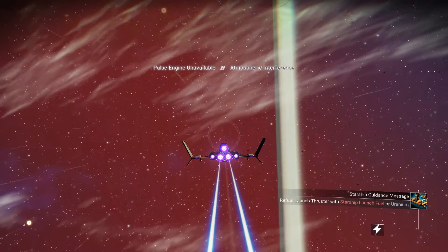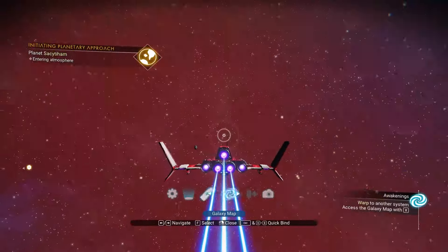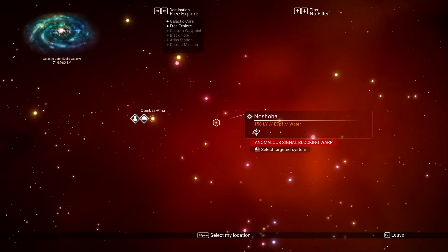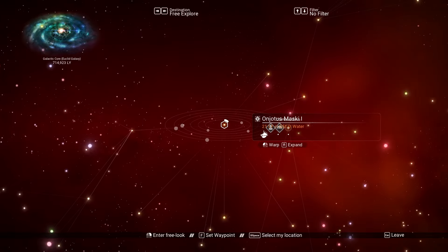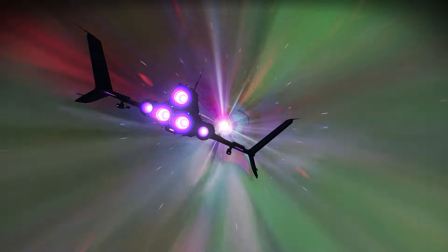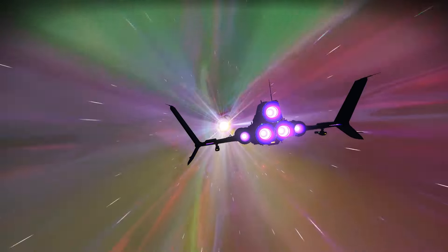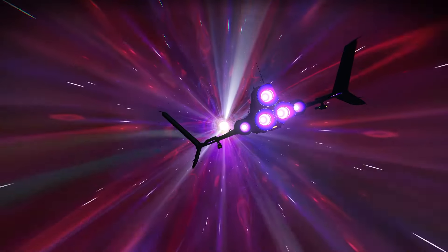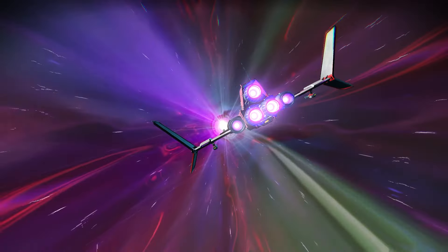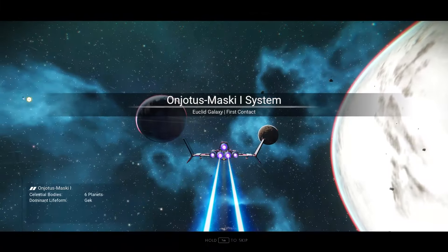Get out into space, hit the galaxy map, and we are ready to leave! I was going to end the tutorial here at the first warp, but I'm going to go ahead and extend this to the Space Anomaly — because I think that's more of a natural endpoint for a beginner's guide. Hopefully it won't take too long.